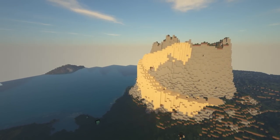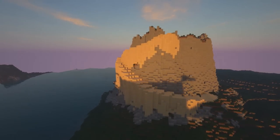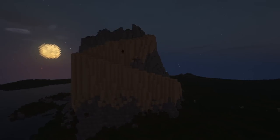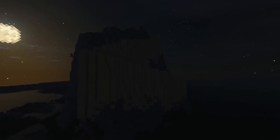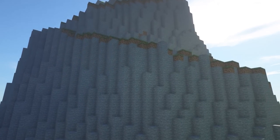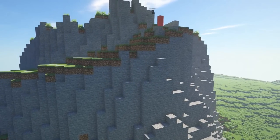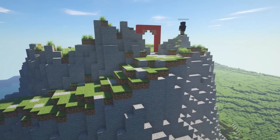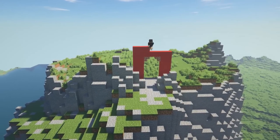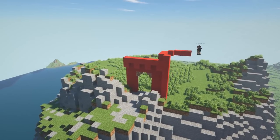Now you can see me going in by hand filling in some spots. Sorry about it getting dark — I forgot to turn off the daylight cycle, but that'll be fixed for the rest of the series. After this clip I went through and replaced all that sand with stone by selecting the area and doing the command replace sand stone.